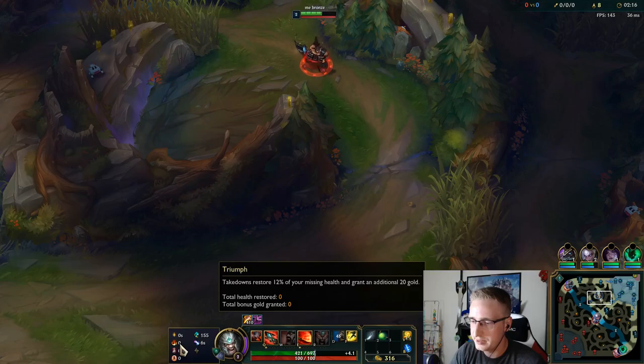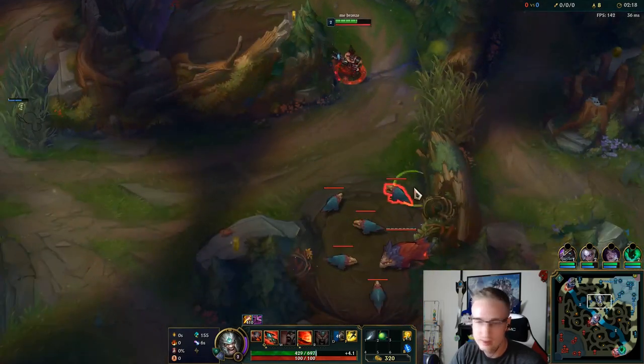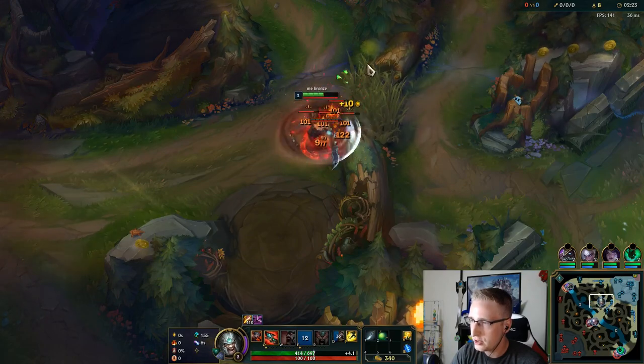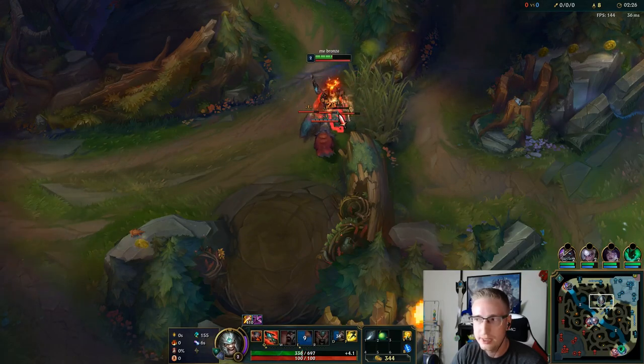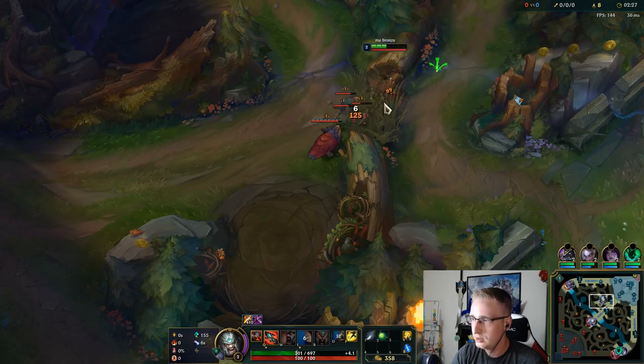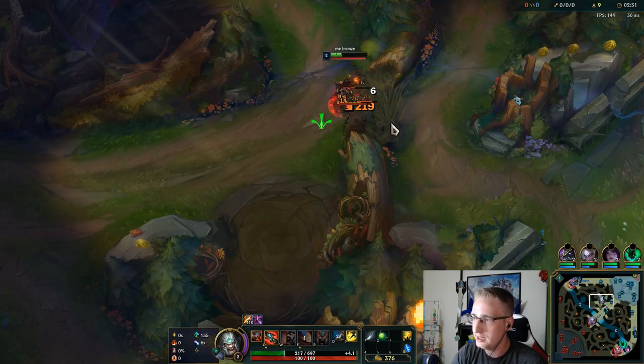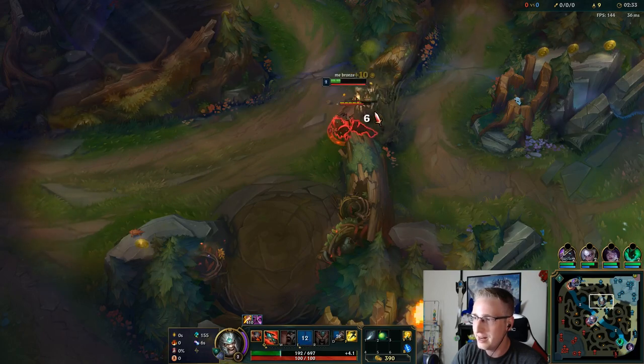My runes are Lethal Tempo, Triumph, Legend Bloodline, Last Stand, Futures Market, and Approach Velocity. When you do these raptors, make sure you bring them into the brush so you take as little damage as possible. Because as you've probably seen already with Tryndamere Jungle, you take a lot of damage early on.